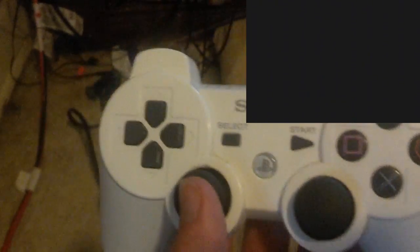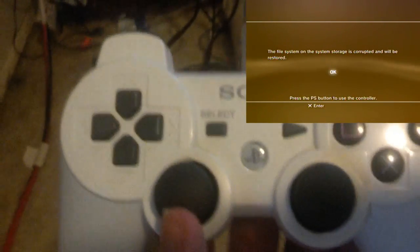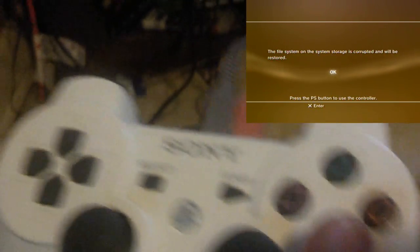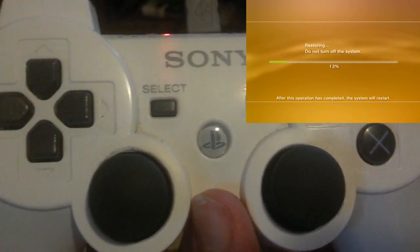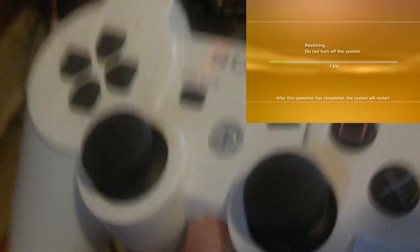What that exactly means — I'm not going to get into technical terms — but basically I think it just gets rid of any corrupted data you may have sitting around on your PS3, and this worked for me. The file system on the system storage is corrupted and will be restored — push the PS button, then push X. I had never done this on my PS3 before until I started reading up on some forums about this fix, and that's how I figured this out. Thank you to whoever posted that on the PlayStation forums. It's a pretty easy little system to work around.